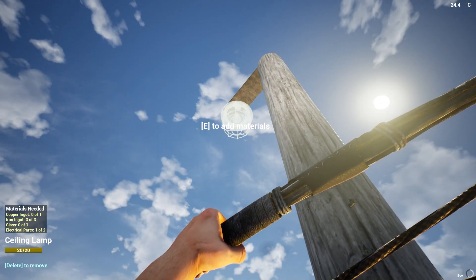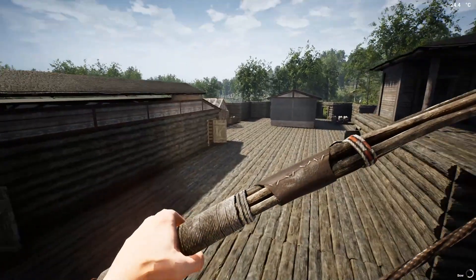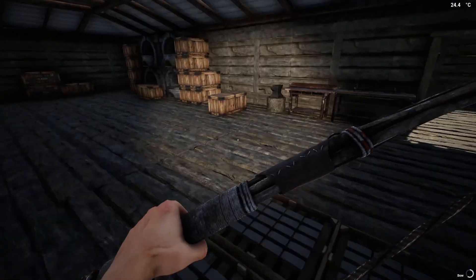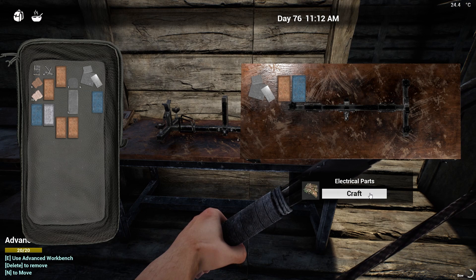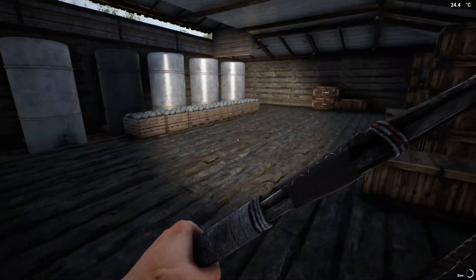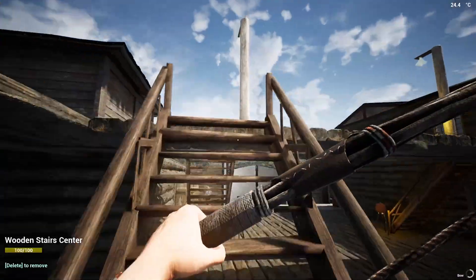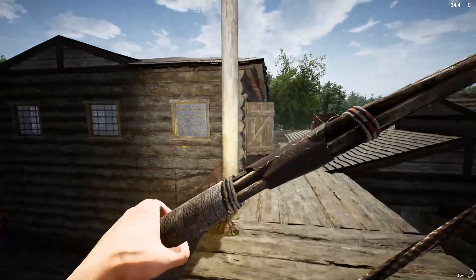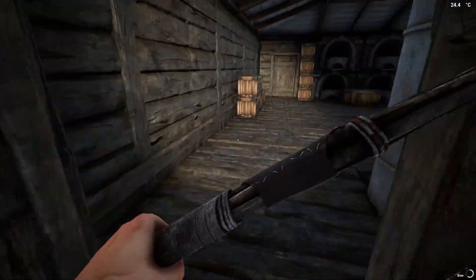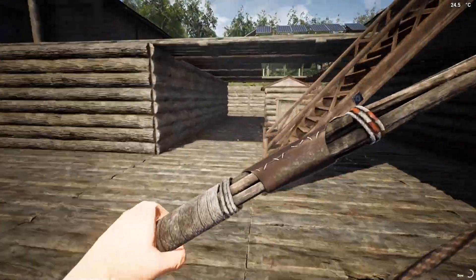We need more electrical parts — that's right. So we need the electrical parts, two glass, and two copper. One, two, three — let me build those up. Put those up there and we need just a little bit of glass. Got that. Are we missing two more iron ingots? Yes — one, two. This will give us our first light post; we'll go ahead and get these connected.